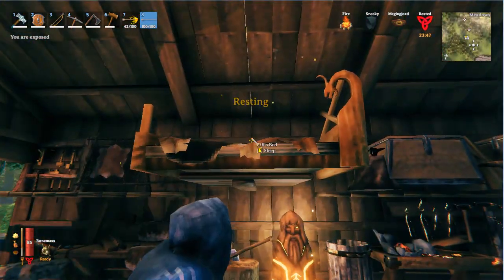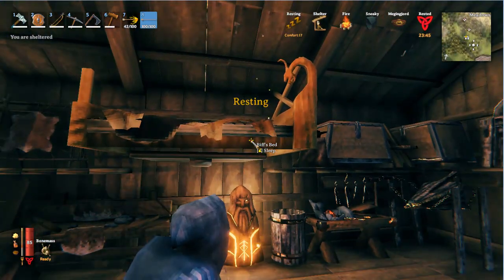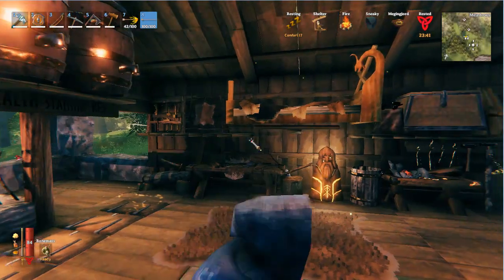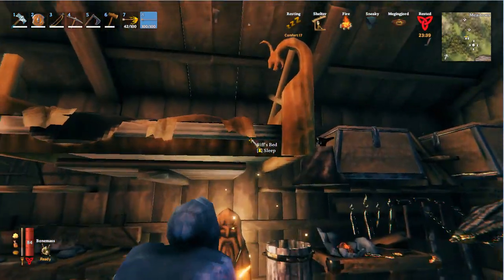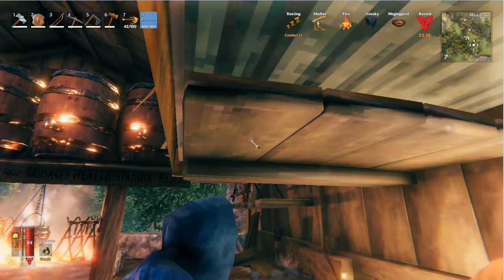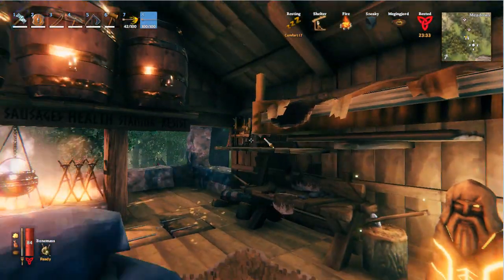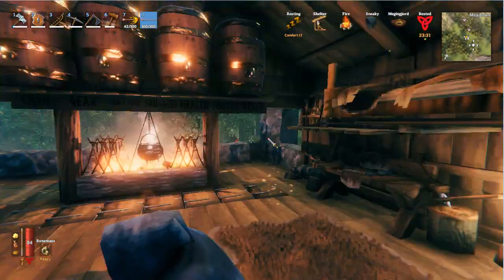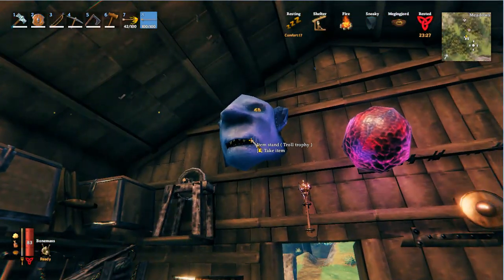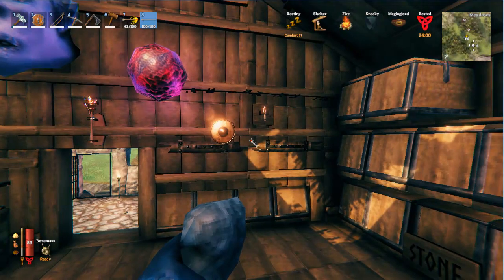That is right here. I had to move it in — it's kind of a weird spot. But you gotta have it centrally located to get your highest comfort level and your biggest buff — the rested buff. So it's gotta be close enough to the fire, close enough to items that raise your comfort level, that kind of stuff.